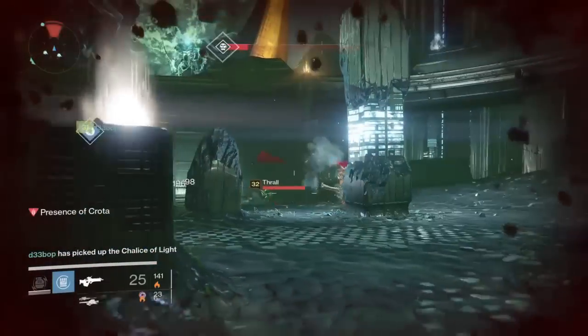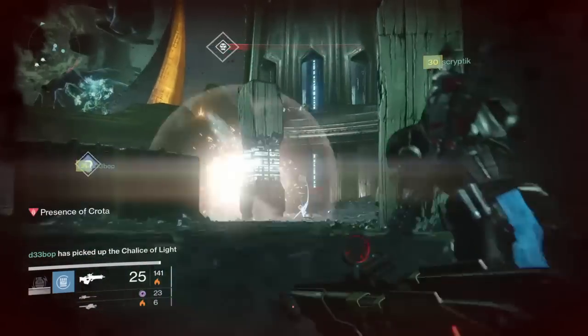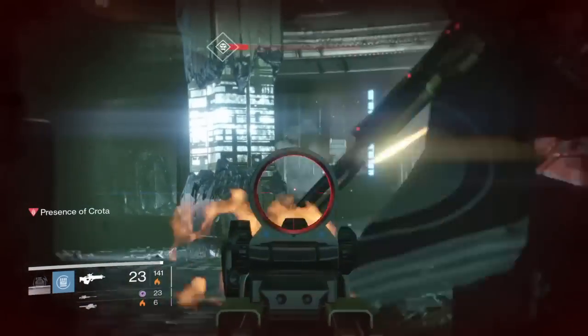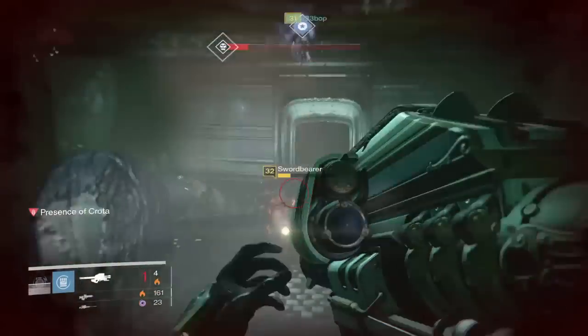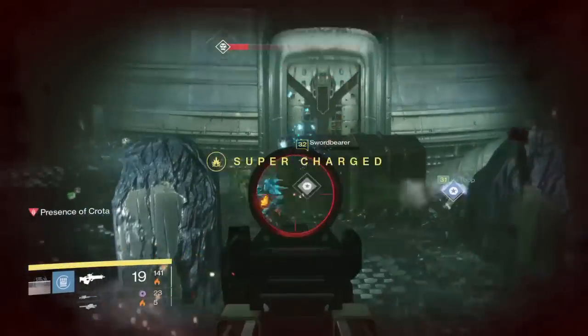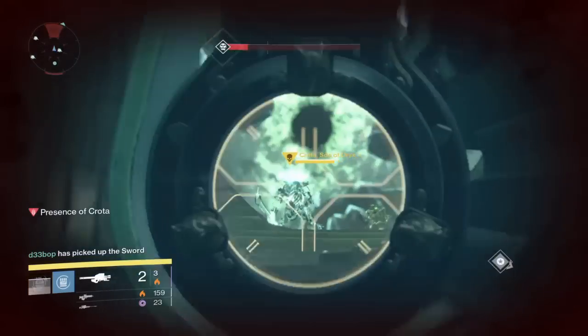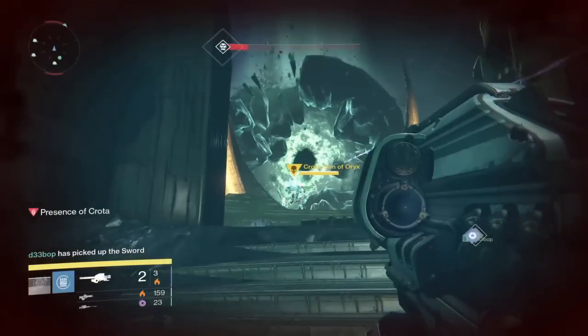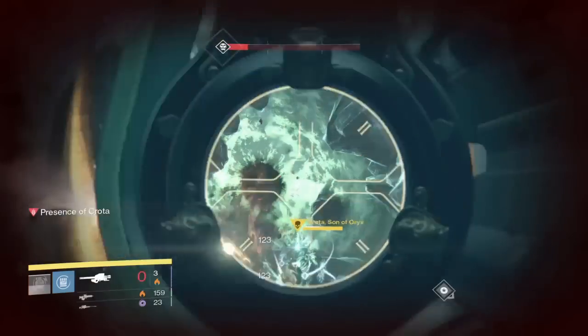My buddy Debop was our level 31 Titan running the sword. Basically what he'd do is he'd jump up on the right rock on the right side over there — you'll be able to see his name when he goes up there. He'd jump up and tell us when he was ready, saying 'okay I'm going up now.' It takes about 4 or 5 Gjallarhorn rockets, depending on how many level 30s you have with you, to bring down Crota's shield really quickly. He'd say 'okay I'm ready,' then everyone just shoots their rockets at him.